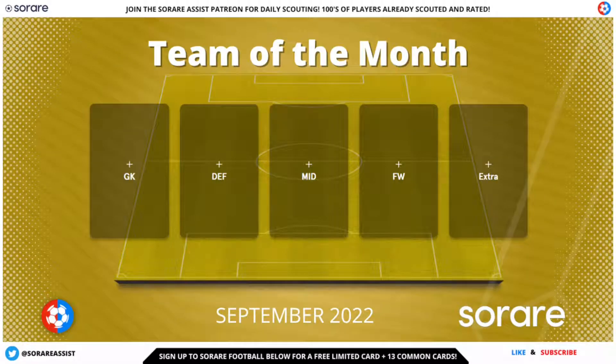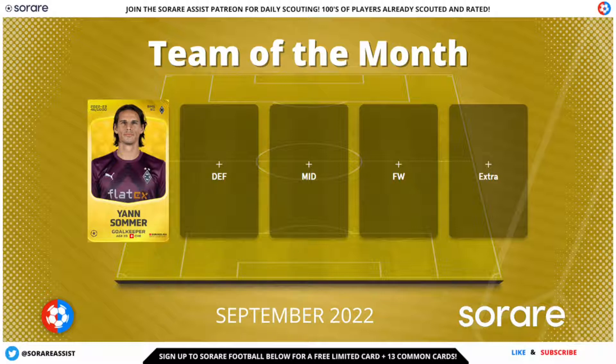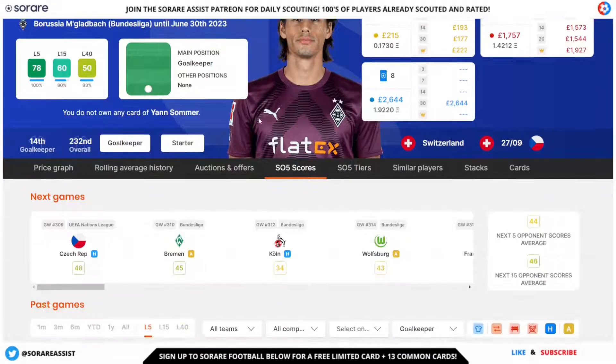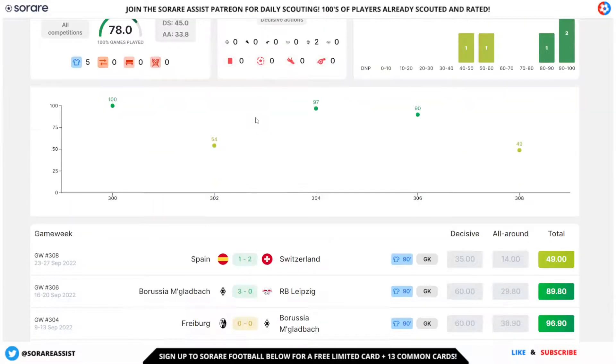Here we are on the usual Team of the Month graphic. Let's go ahead and reveal who I've gone for in the goalkeeper slot. In goal, I've gone for Jan Sommer of Mönchengladbach, who's had an absolutely fantastic month for the German side. He's got an L5 of 78 and an L15 of 60 — his L5 tells the full story, showing he's been in absolutely fantastic form recently.